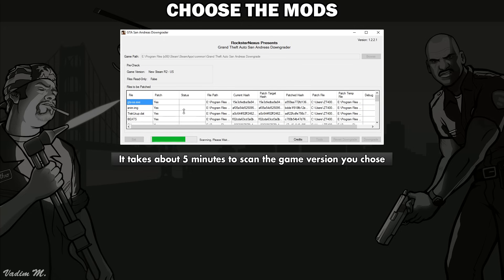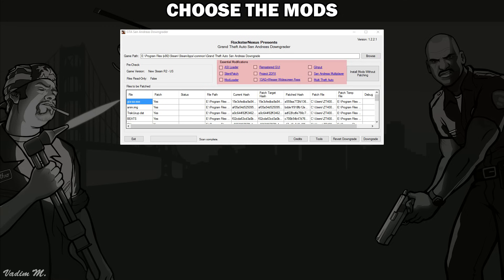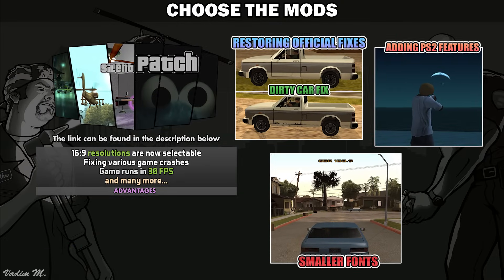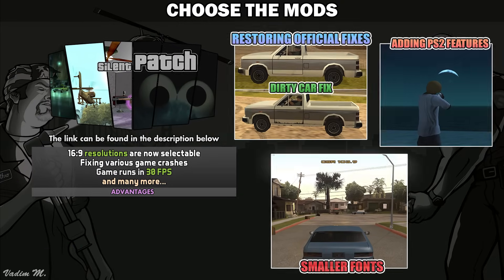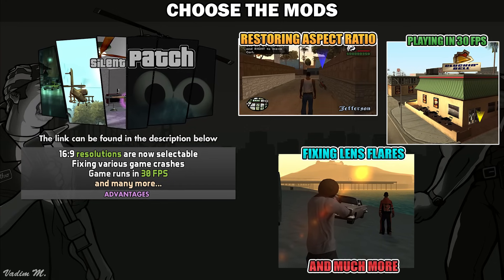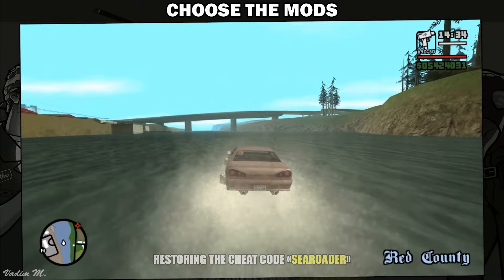Just find the folder with your Steam version and click on the San Andreas executable to downgrade it. But wait — we all know that the vanilla 1.0 version isn't any better than the poor Steam version. That's why we have this box with essential modifications in this tool. You definitely want to check these mods out. I would strongly recommend you to install the Silent Patch — it will fix a lot of bugs, such as adding the ability to use widescreen resolutions like 1080p, as well as fixing the pesky mouse bug, and much more. Trust me, you won't regret this.